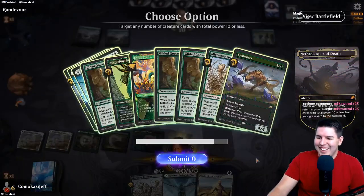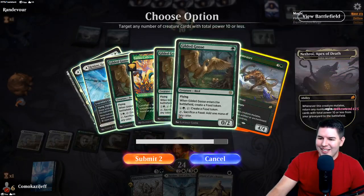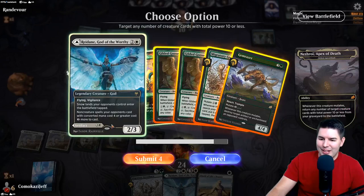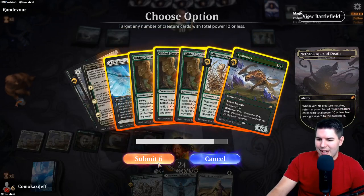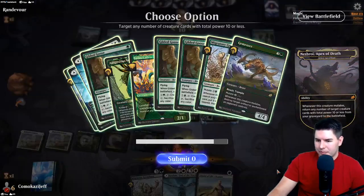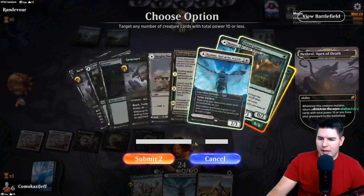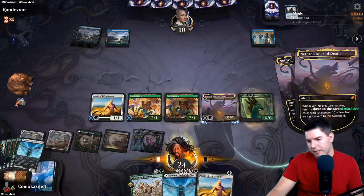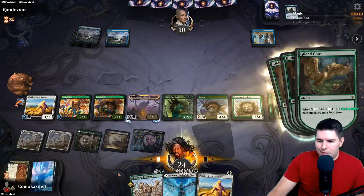Submit those six for the first Nethroi. Lotus Cobra, Auspicious Starrix, and not the other Redain. There we go - there's just a few things on board, no big deal. Can you kill us this turn? I doubt it, especially with Redain to stop the Into the Story. If they hit land and then Into the Story they can still draw lots of cards. Ruin Crab - now they can't Into the Story. They drew a lot of stuff though - that's twelve cards. Not dead yet!